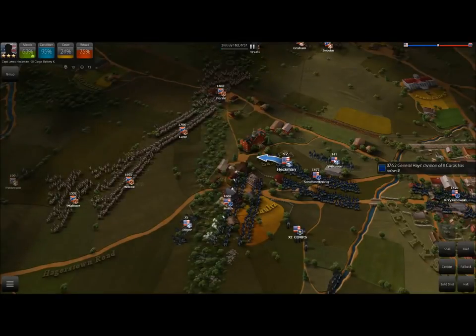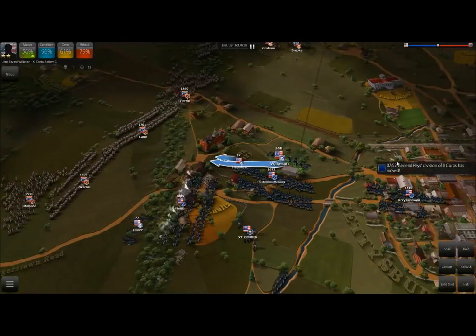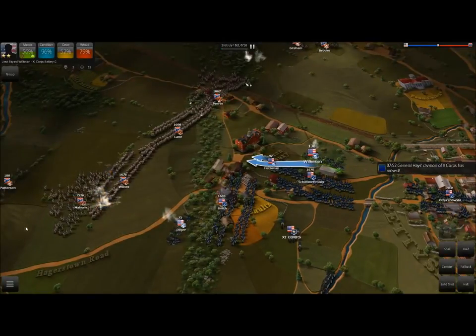Now, artillery placement. Artillery is an integral part of Ultimate General Gettysburg, and really the only way to use them effectively is to basically mass them together, much like in the old Civil War.